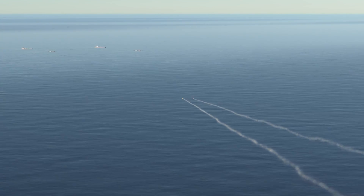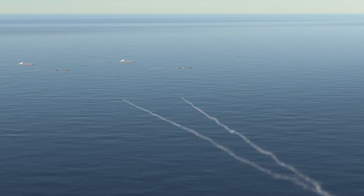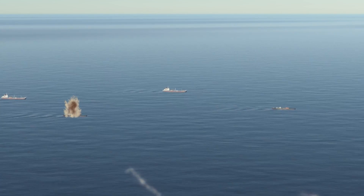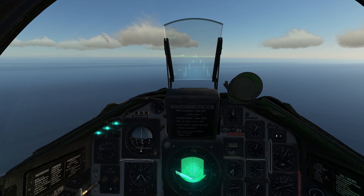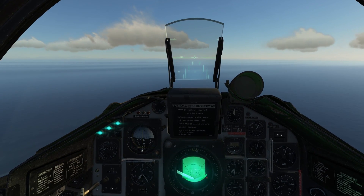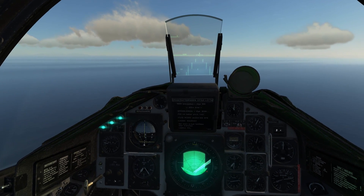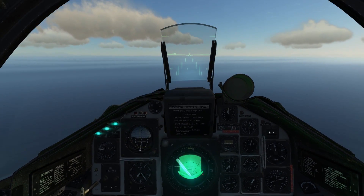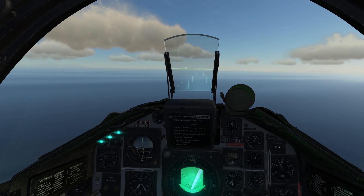We'll engage altitude hold again, go back into navigation mode — which gets rid of the target distance line on the HUD — and move the weapon selector back to the default position. You should now see the inset recorded in the track of the missiles hitting the targets. This concludes the RB-04E deployment. The RB-04Es are quite easy to operate once you figure out how the target navigation system works, which is why I wanted to do the navigation system video first.